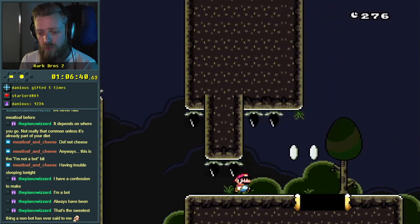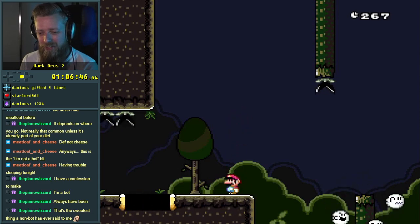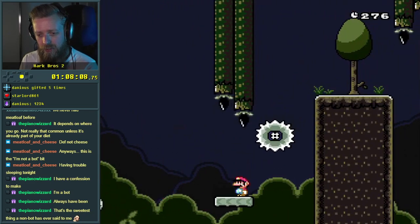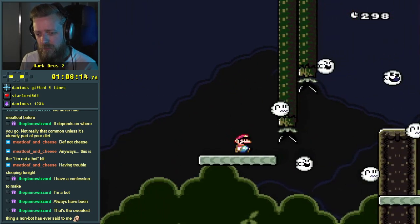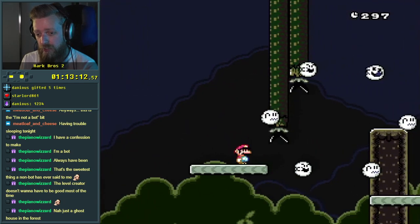Oh, that goes all the way out. Does it go all the way across? Yeah. And fast? I'm guessing — wait, is that the spin part or do I just have to make the jump? Where are they? So there's a kaizo block there, therefore that cannot be a right wall jump.